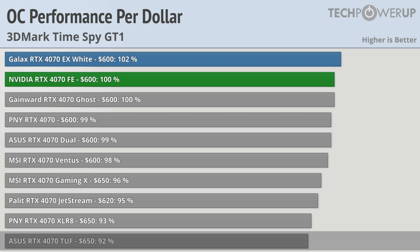The ASUS 4070 TUF rounds out the value bottom, though it does have the quietest cooler and the best cooling performance overall. Really though, most people should be considering only the $600 or hopefully cheaper cards, really only choosing the more expensive models if you needed better cooling performance.